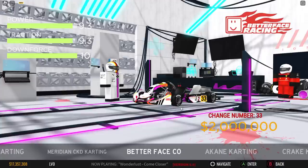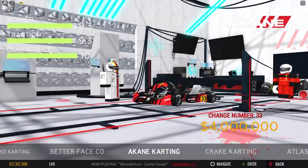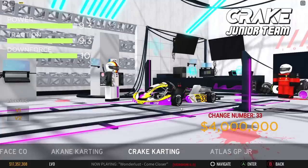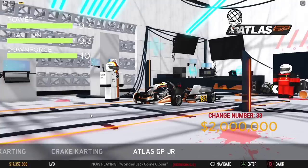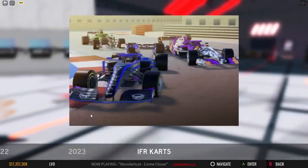We also have Mercedes for 9 million. We have this anime livery called Better Face Go for 2 million. We have Akan Racing at 4 million, Crate Karton at 4 million, which also has two different liveries — mainly differences on the sides. It looks very nice. And finally we have the Atlas GP Junior livery. Hopefully we're going to be seeing a McLaren Racing kart soon, but that's all the karting teams we have — 12 teams.